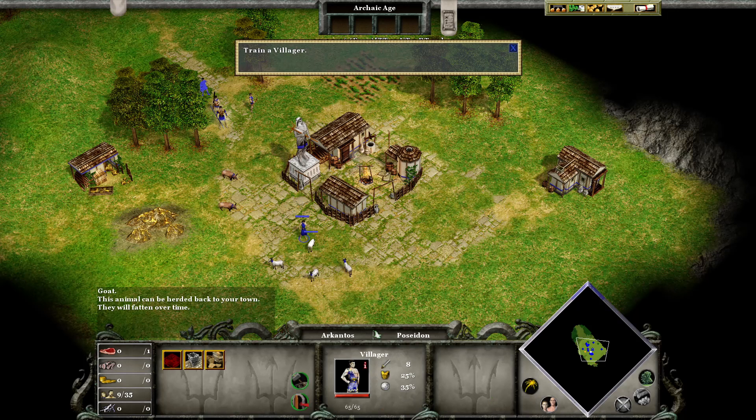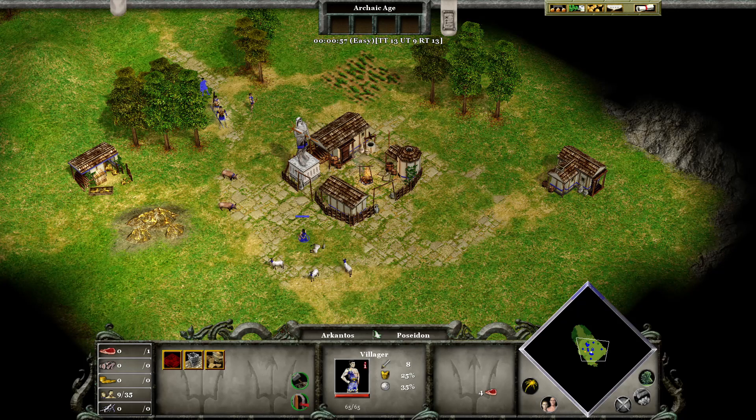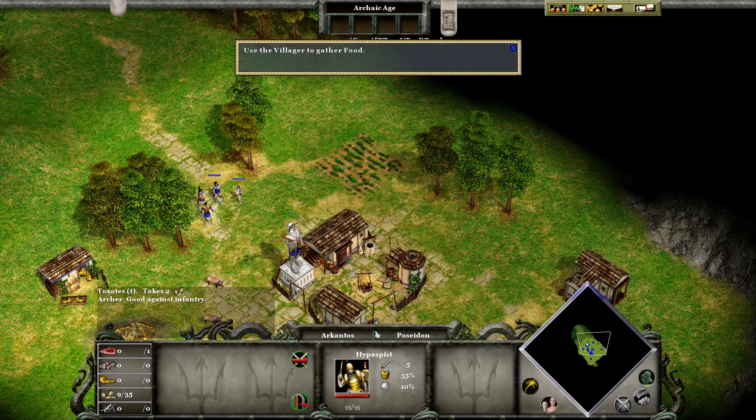Well done! You've trained a villager. To gather resources, left-click on a villager to select him, then right-click on the resource. For example, the flashing goats are a good source of food. Well done! The villager will continue to gather food until you tell him to stop or he runs out of goats.